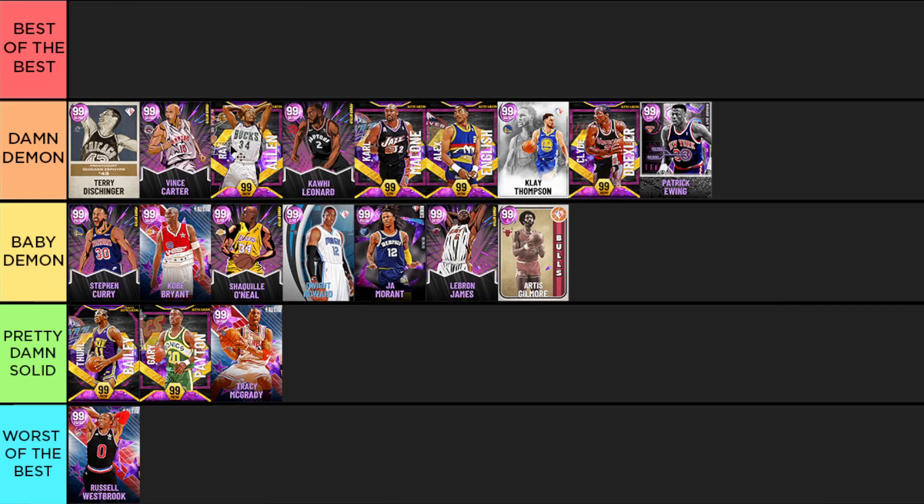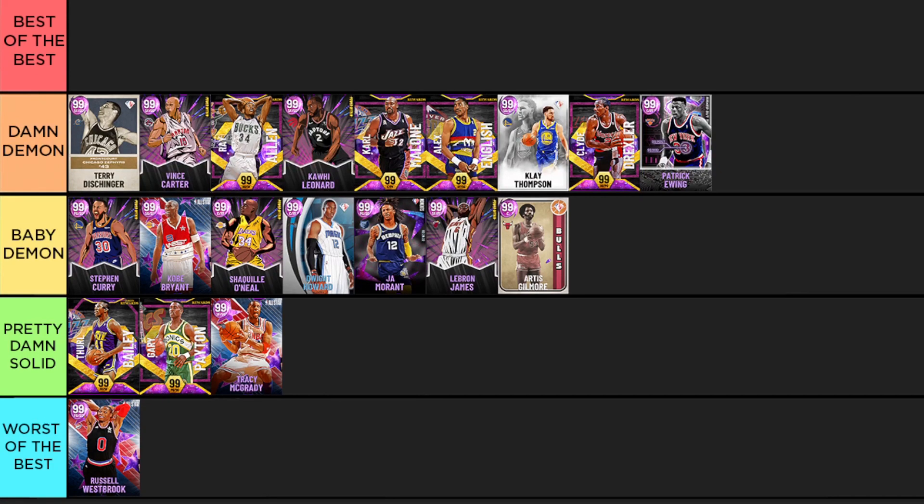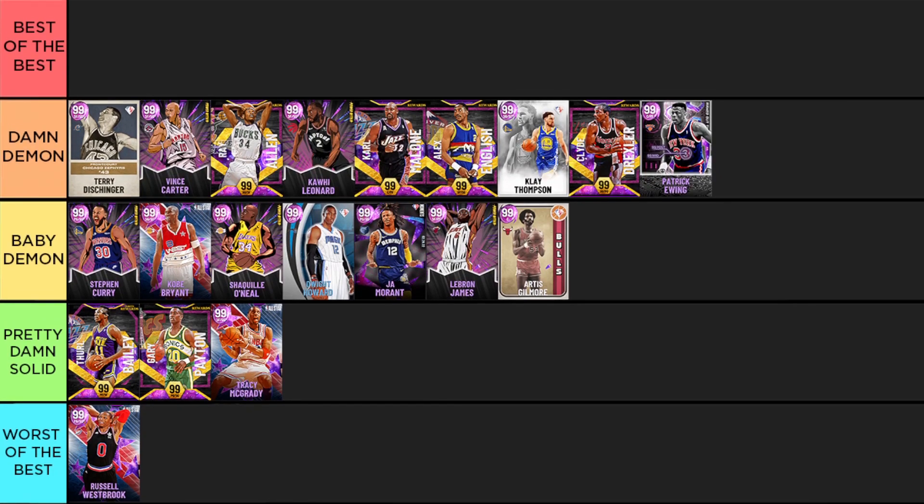Ray Allen — I wish this dark matter Ray Allen could play PG because I got him and he's super nice. The Ray Allen jumper on quick is awesome, he's dunking on everybody, feels super nice dribbling the ball, and his defense is great. Kawhi Leonard has that same Ray Allen jumper on quick and is arguably the best defender in the entire game on the perimeter and even inside. Damn demon is a pretty good spot for Kawhi.